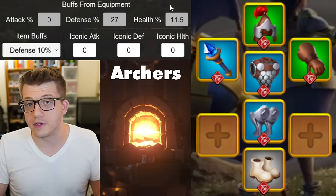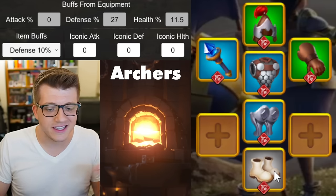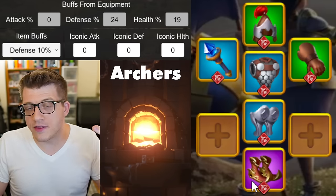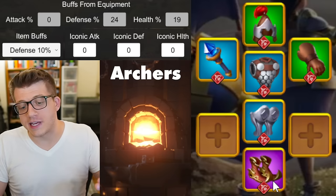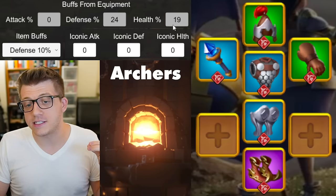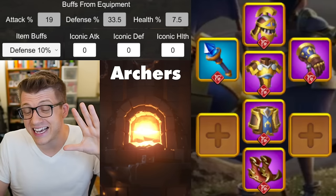The first piece you'll want to upgrade is those gray boots — they just won't cut it. The sooner you can upgrade to the Flame Treads the better, especially with the archer talent, which gets you 7.5% archer health — a massive bump to your health percentage.